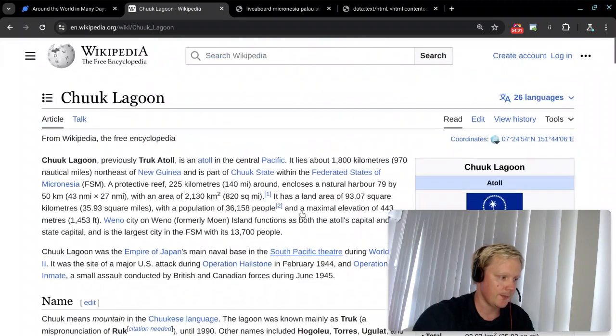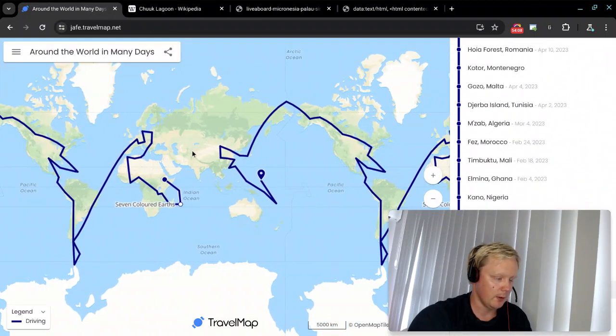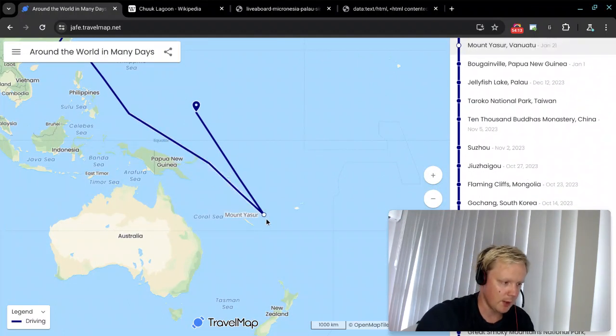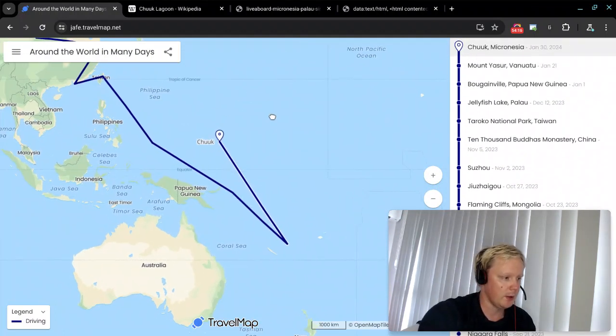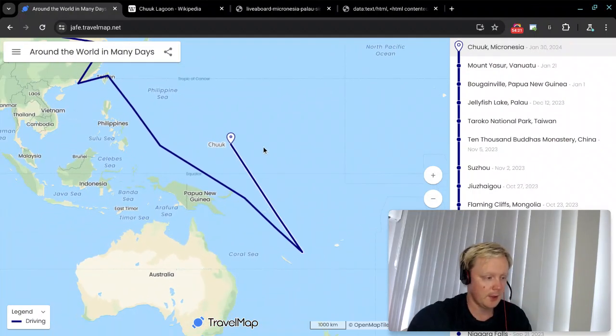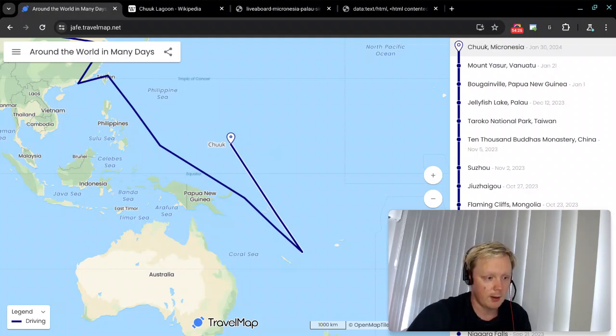Let's look up what that is. Here we have a picture of Chuuk Lagoon. That is in the Federated States of Micronesia — and that is where Gladys is traveling this time. Let's look at our map and see where we are. We were in Papua New Guinea in Bougainville, last time we were in Vanuatu, and now we're going up this way to Chuuk Lagoon in Micronesia. So that's the answer to our 48th part of this series, 48 out of 81 hopefully.